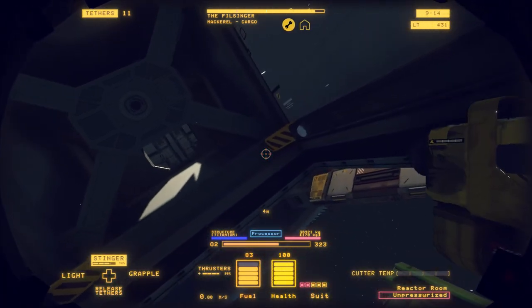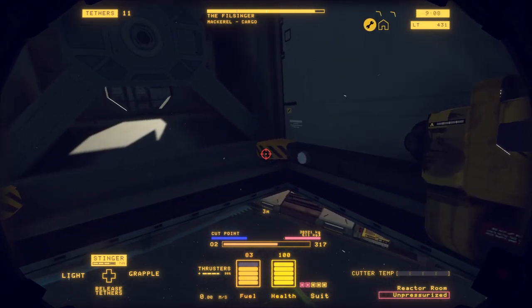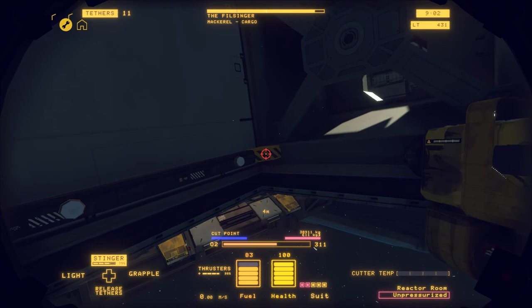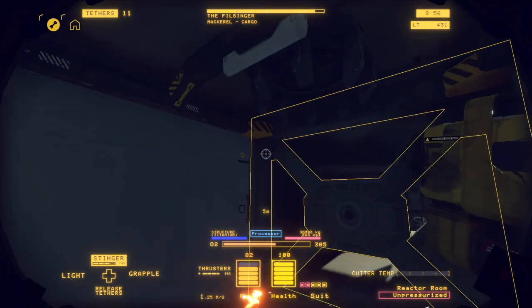Now let me show you how my technique works. You have these fuel tanks back here and they're connected to the rear, which we need to detach. Making sure that you're shooting away from the fuel tanks — you can see it's angled out, which I imagine the devs did intentionally — so you can have the sparks shooting out away from the fuel tanks.